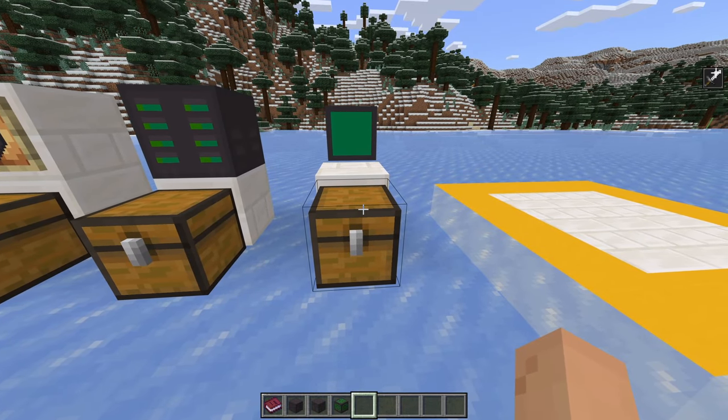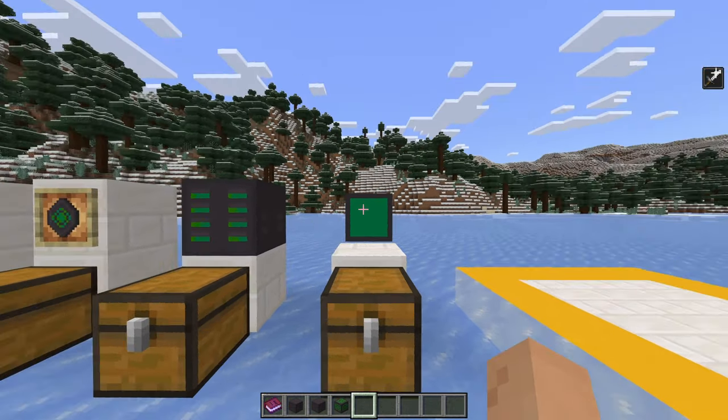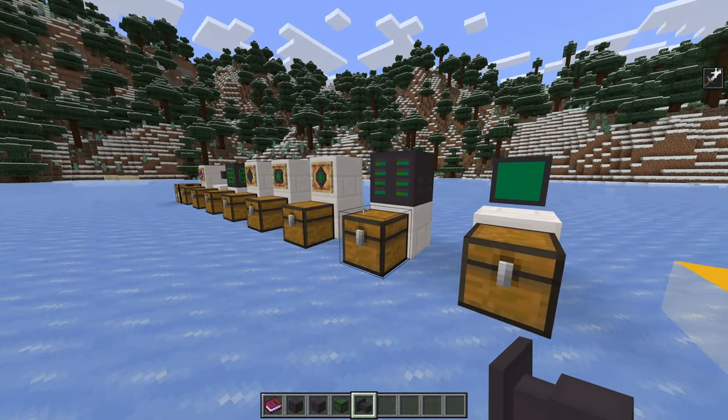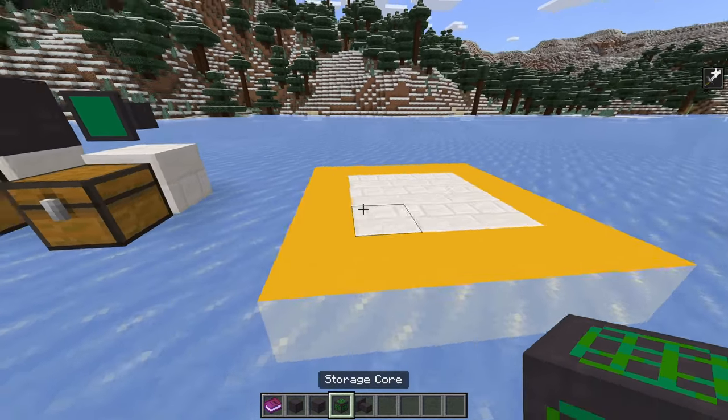Next, you've got to be able to access a terminal to put in items and pull out items, which is what this thing here is. You need two diamonds, two emeralds, a redstone lamp, and four storage cables, which gives you the storage interface. That's pretty much it — that's all the items you need to get a basic storage system going.